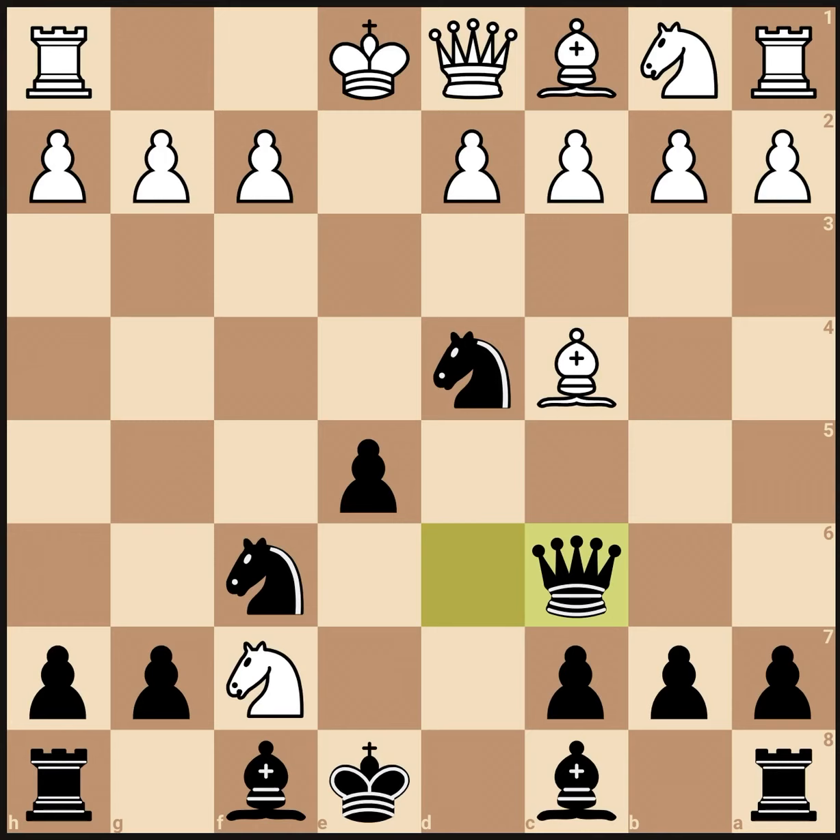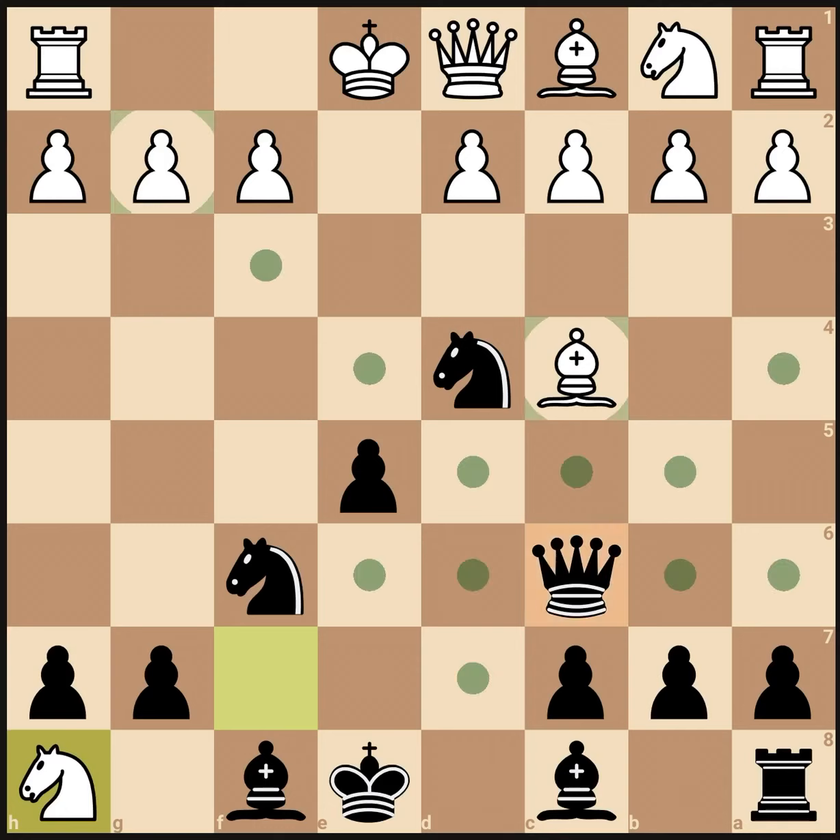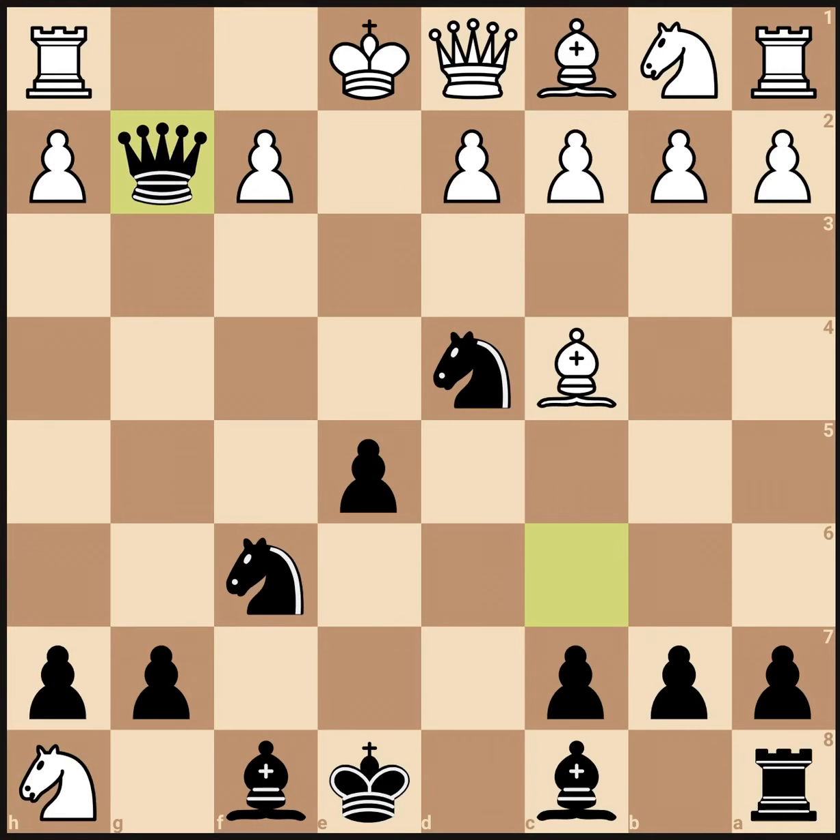He's probably thinking he's just going to take his bishop, get the rook, take my bishop, and easily win this game. But once he does that, we're not going to take his bishop. We're going to take that g2 pawn. Now, your opponent wants to keep his rook safe — he doesn't want to lose it — so he's going to play rook f1, and now the rook is protected by the king.